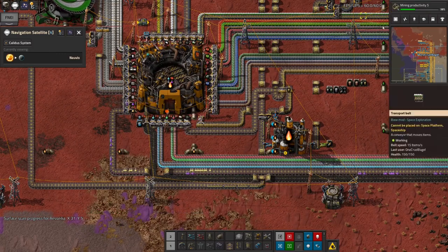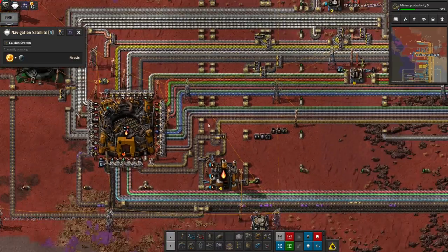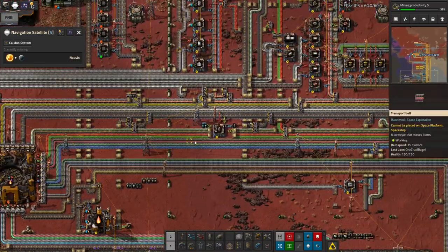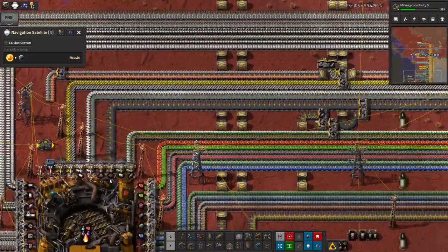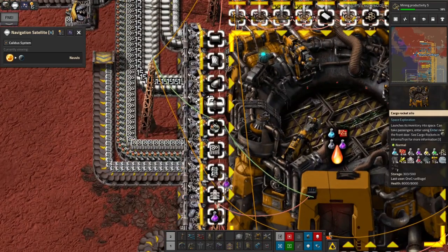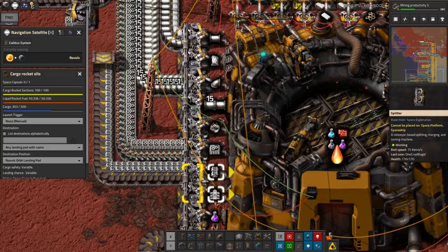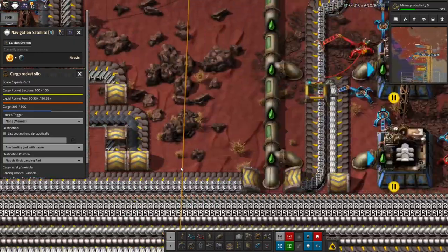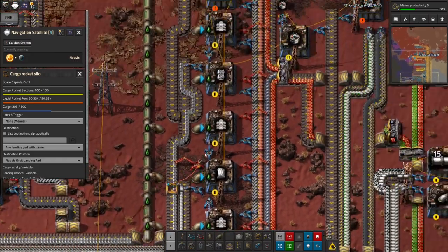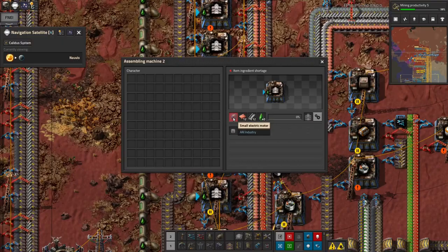Unfortunately if I stop the research it stays at 38% done, so there's not a lot I can do about that. Moving on, I have a more serious problem. There aren't any space belts coming through here either — there's a few hundred in storage but not very many. I traced this all the way back along here wondering why there are no space belts, and got up to here — there's no small electric motors being fed in.